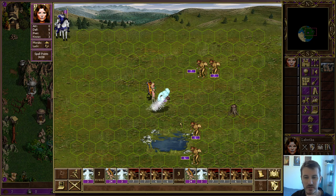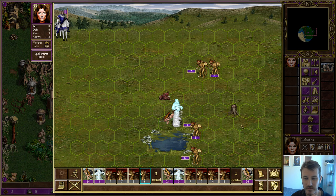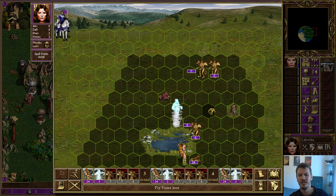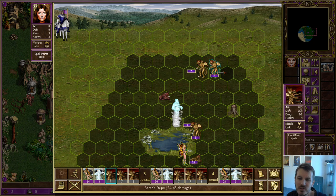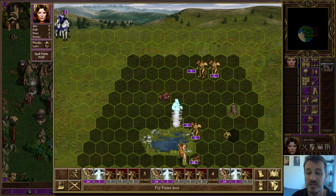I think we can alpha strike actually now on turn two. This fight's going much, much better than I thought. I don't even need to cast a spell for this. I think it's due to the way that they've laid out in lots of small stacks — it's just perfect sizing for the pixies.